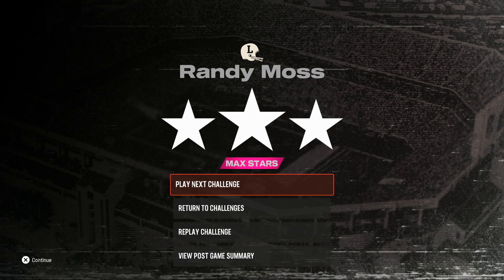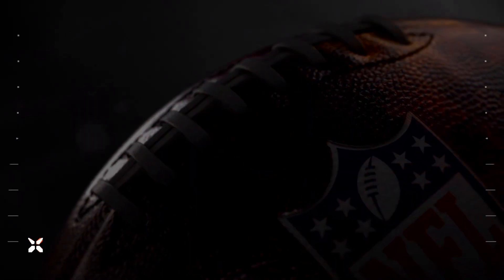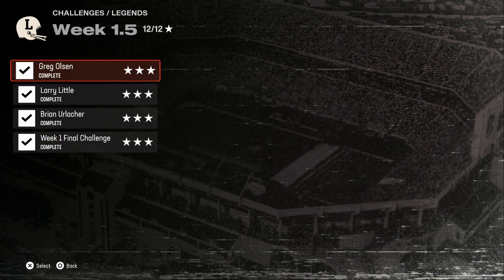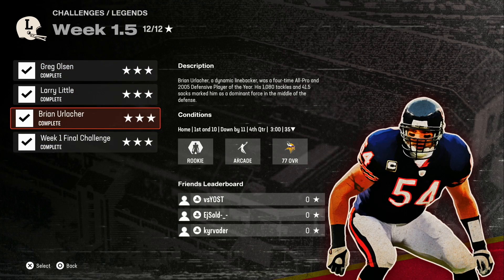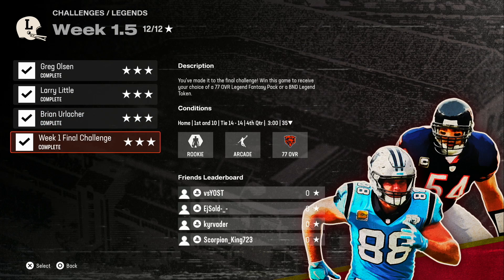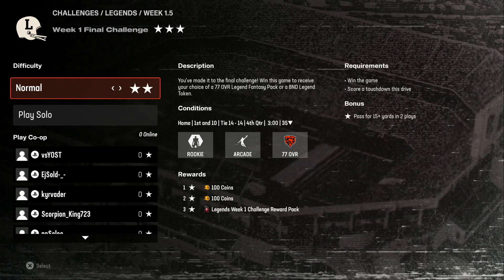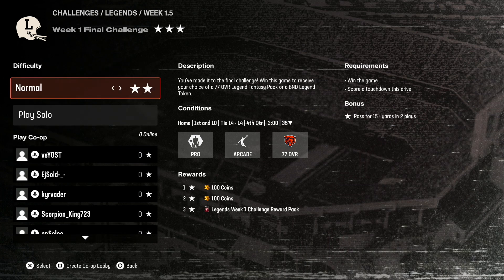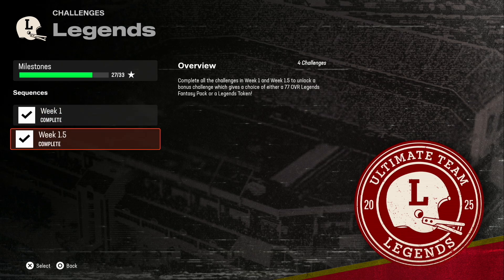If you guys want a free Randy Moss, free JJ Watt, whatever - play max stars, get three stars per challenge. It may not seem like that much, but it actually is when you realize they're giving out tokens like hotcakes right now. You've got Travis Frederick, Randy Moss, Watt, Houston, and Cromartie. And then for week 1.5, you spin back and do Olsen, Little, Urlacher. When you complete the last challenge, which is Urlacher, they unlock a final challenge - a week 1 final challenge. It's a three-minute quarter, you've got to win the game and score a touchdown on the drive. Still on arcade mode, still on pro. It's a tie game, you get the ball, and you just got to score against a 77 overall Bears team. You've got 27 stars to do, which is about nine challenges.